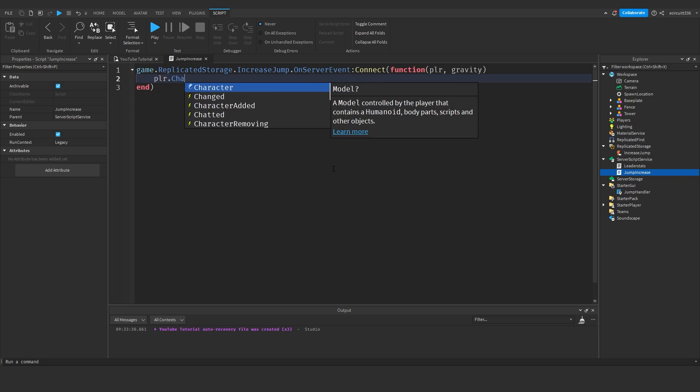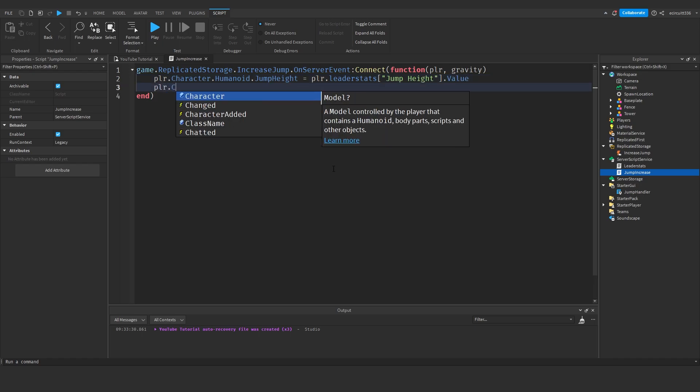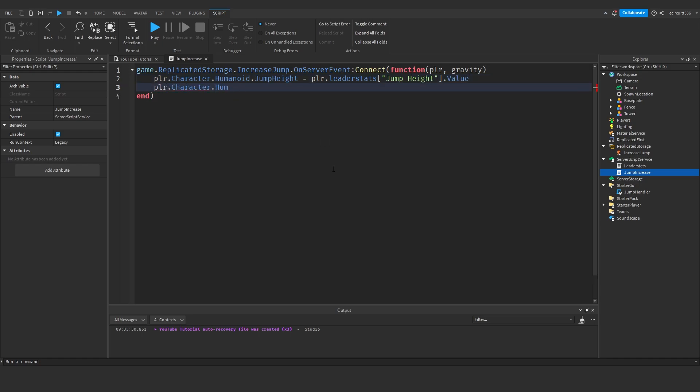So: player.Character.Humanoid.JumpHeight = player.leaderstats['Jump Height'].Value. Then: player.Character.Humanoid.JumpHeight += 1 + player.leaderstats.Wins.Value. What this is doing is setting our jump height to the value of leader stats to make sure they're synced correctly, then increasing it by one plus the number of wins we have — so for every win we get an extra jump height per second.